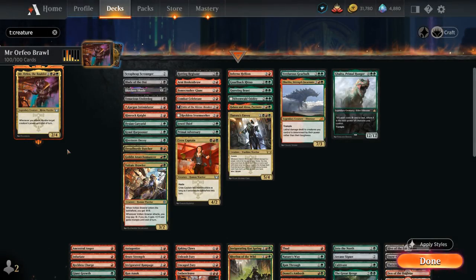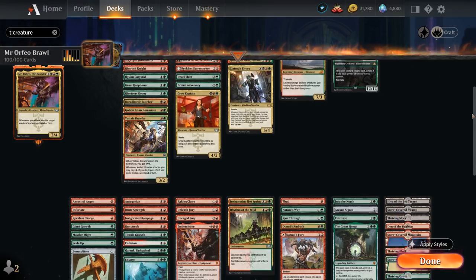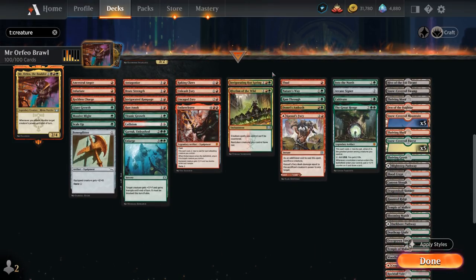Hello and welcome to another Historic Brawl Games video. Today I'm taking a look at a Jund, Riveteers deck featuring Mr. Orfeo the Bolder as your commander — a 4-mana 2/4 Legendary Rhino Warrior saying whenever we attack, double target creature's power until end of turn. Our deck is going to feature some high-powered creatures, lots of haste, trample, and a ton of pump spells to combine with Mr. Orfeo's ability to set up some spectacular one-hit KOs.